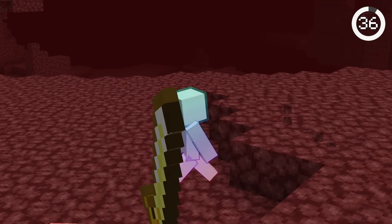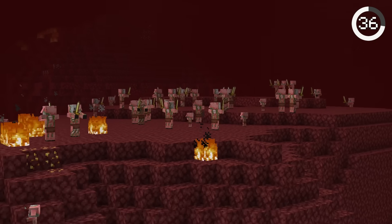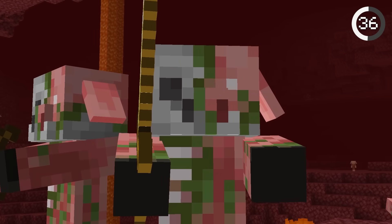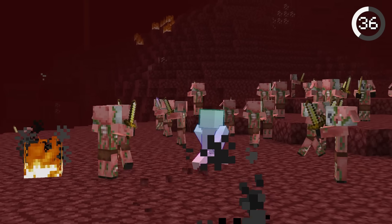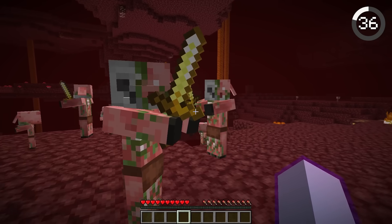Everyone knows that you should never hit a zombie pigman, but how do you make them peaceful again? You'll need to hide at least 55 blocks in Java Edition and 25 blocks in Bedrock Edition for about 1 minute, and the pigman will forgive you. Just make sure the chunks with the pigman are still loaded, otherwise their peaceful timer won't go down.